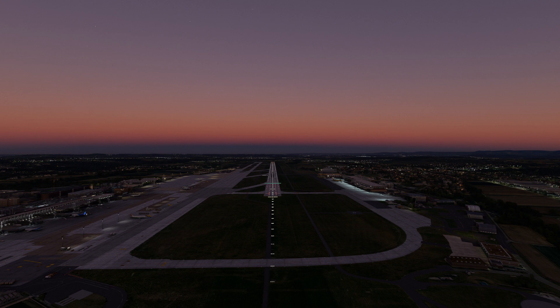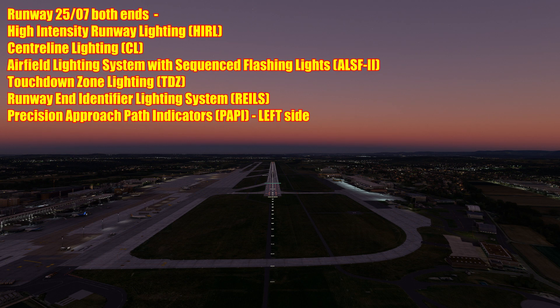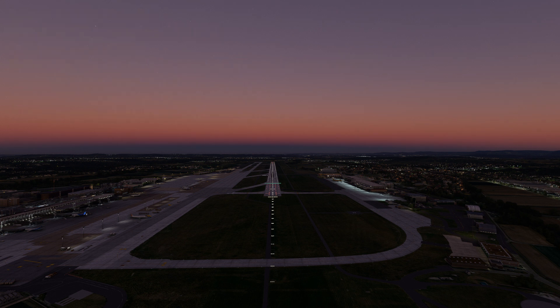Both ends of runway 25/07 feature high-intensity runway lighting, centreline lighting, airfield lighting system with sequence flashing lights, touchdown zone lighting, runway end identifier lighting system, and precision approach path indicators on the runway left side. RD Presets have got it absolutely right — here are the sequence flashing lights, the centreline, touchdown zone lighting, PAPIs on the left. You have it all here as per the charts.